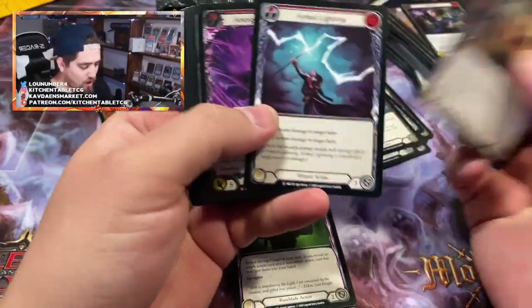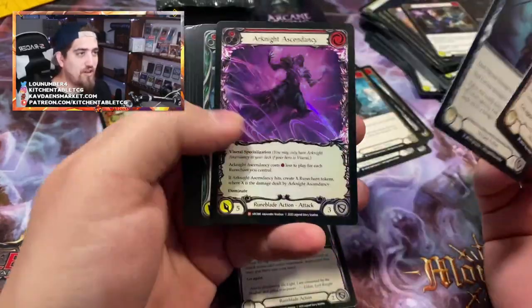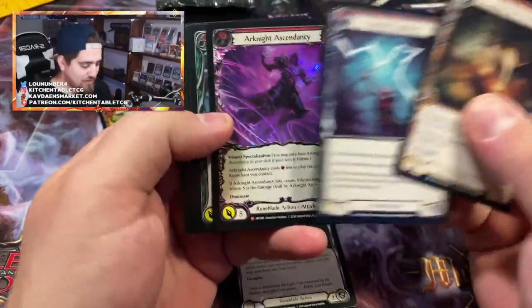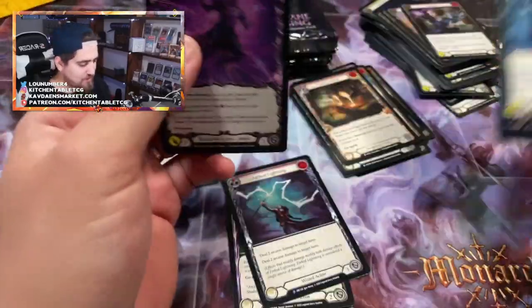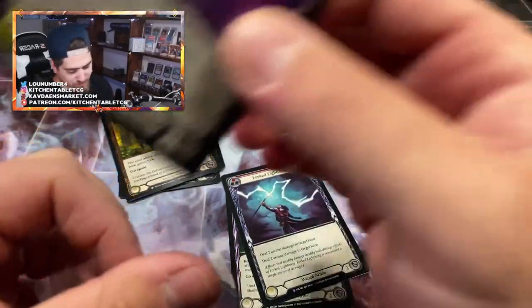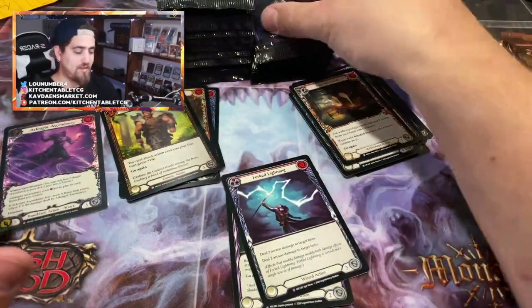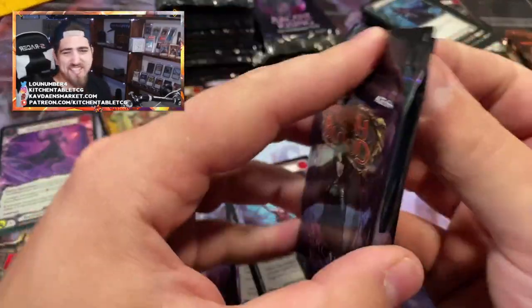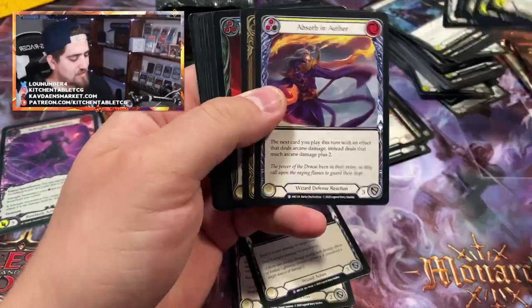Oh, foil Arc Knight! What a pack — a Forked Lightning and a foil Arc Knight Ascendancy. There's our foil majestic, that's probably a case hit. Fifteen to twenty bucks is pretty good value. We still need a legendary, which would obviously be the bigger hit, but the foil majestics haven't moved up as much, so legendaries are still the key slot.